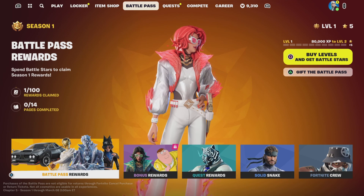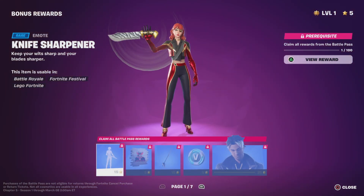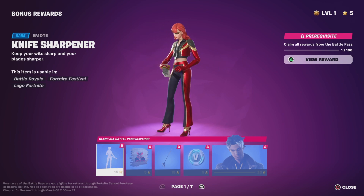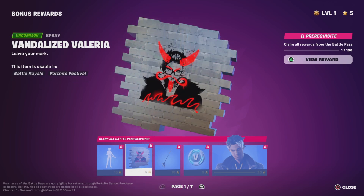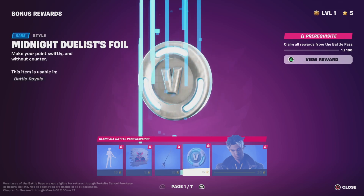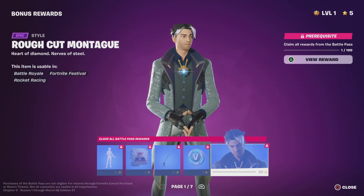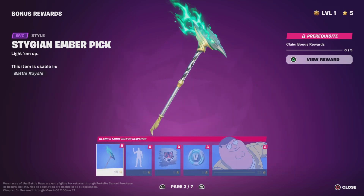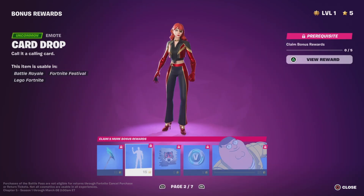That was insane — that was the Battle Pass, and there's still more to go over. Bonus rewards! Knife Sharpener — ooh. Midnight Duelist, another edit style, 100 V-Bucks. Rough Cut Montage — cool. Oh I see Peter Griffin there — this is a cool edit style. We have Card Drop.